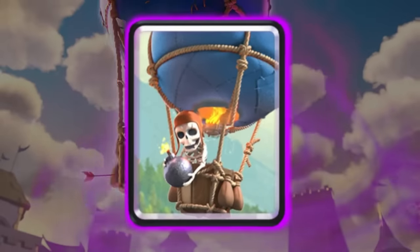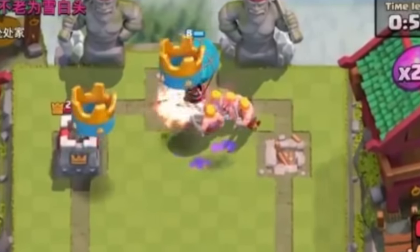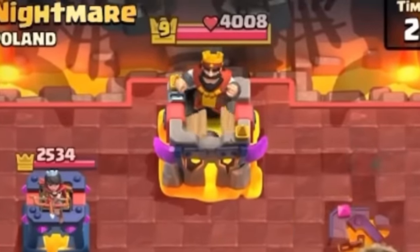Number 27. Balloon was so bad in 2016 that Supercell had to increase the damage by 105% and the bomb radius by 50% just to make it viable.